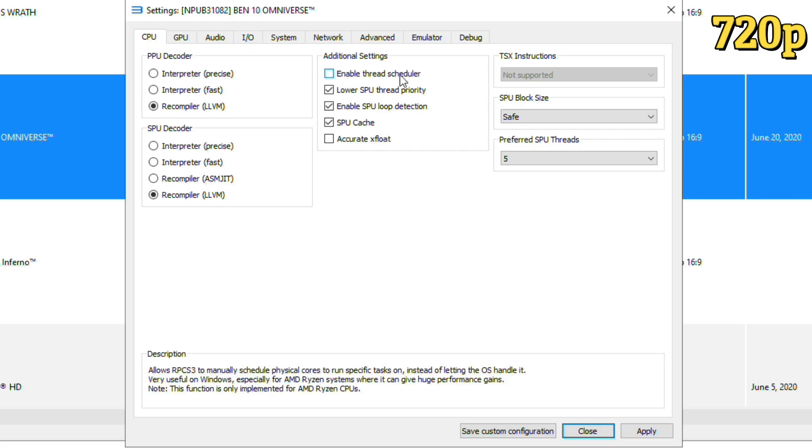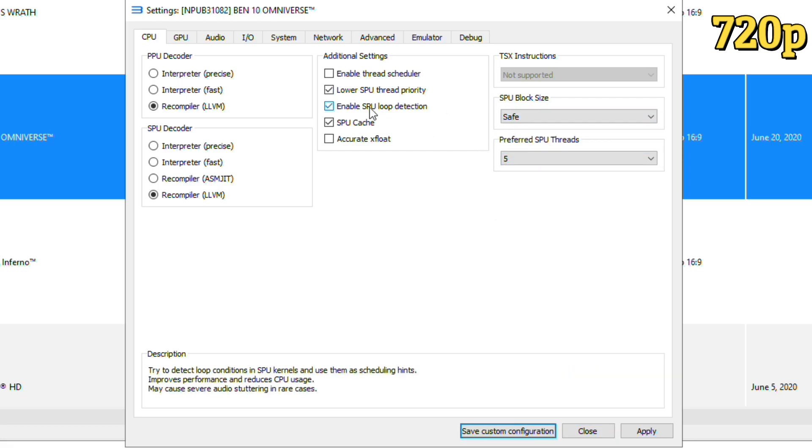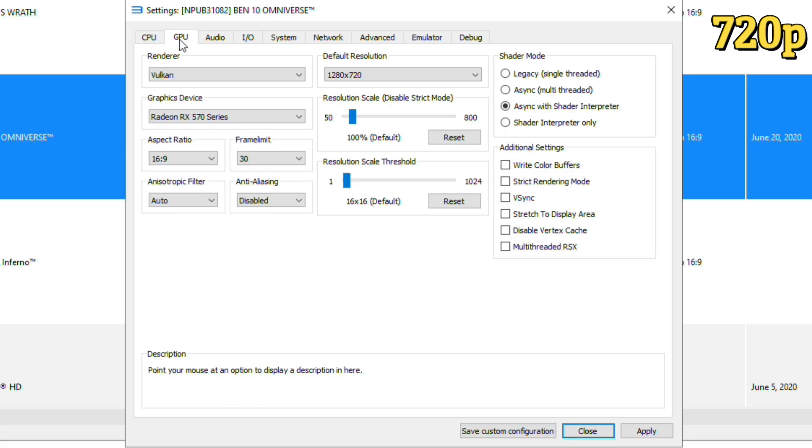In the CPU tab, uncheck the Thread Scheduler option if you use an Intel processor. Check Lower SPU Thread priority and set SPU Threads to 5 to improve performance of the game. All other settings are default in the CPU tab. In the GPU tab, select Vulkan in renderer.